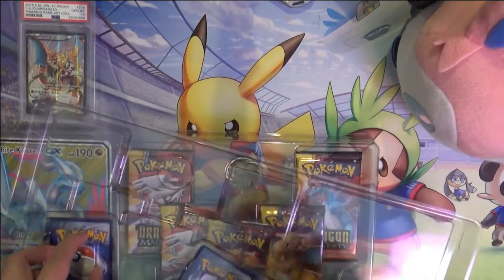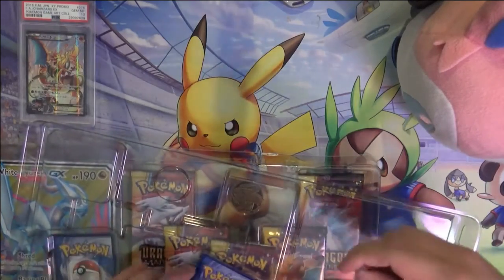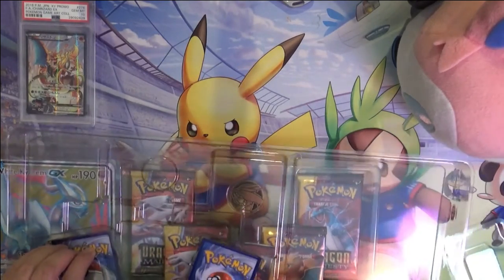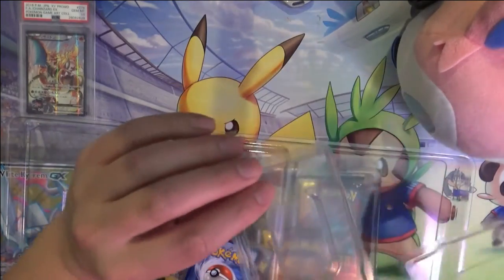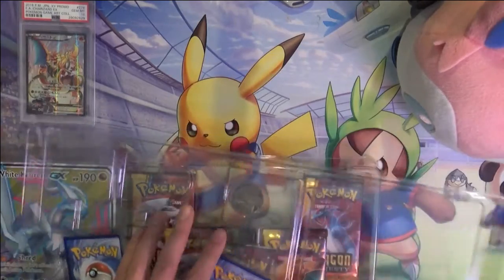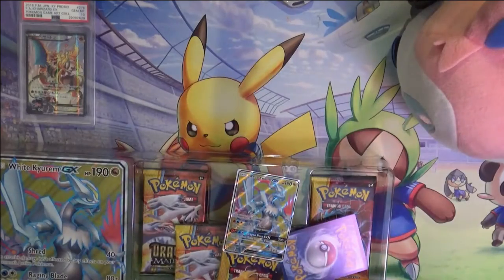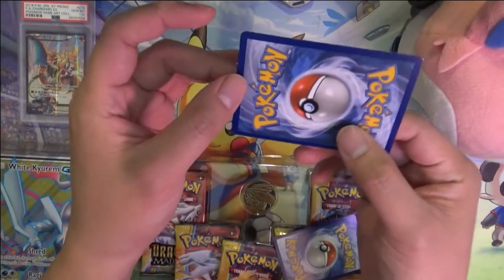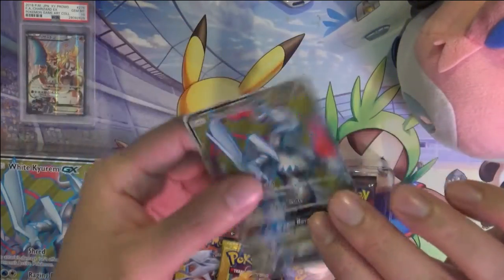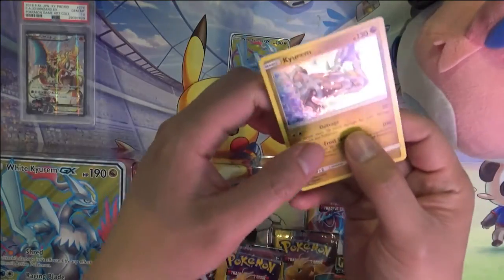For the Kyurem box, I do like how these ones are packed where they kind of keep the card there just with this other piece of plastic. It feels like it's much less likely to be damaged. Pretty off-center there, but there's no dings or nicks that I can see.